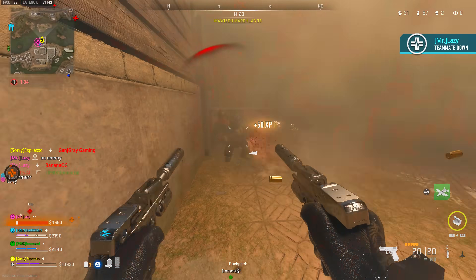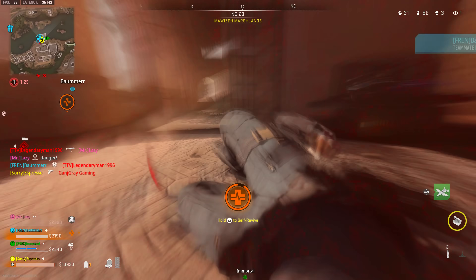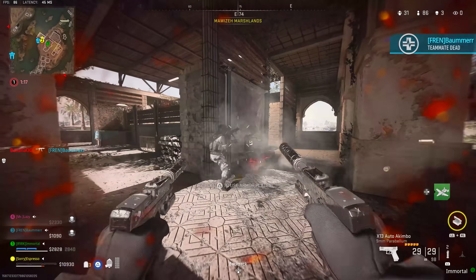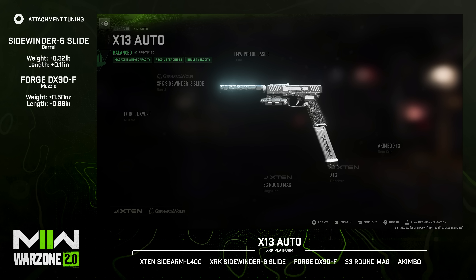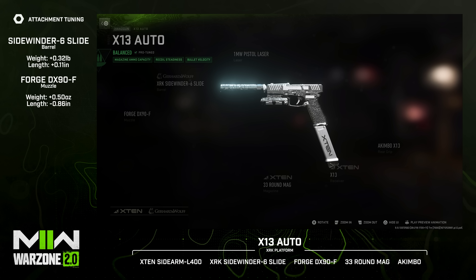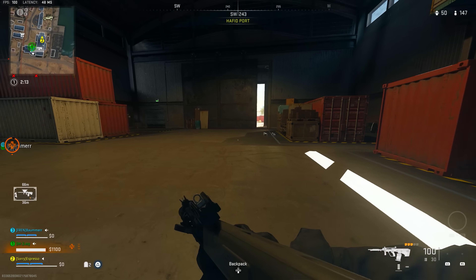The tenth weapon is the X13 Auto akimbo — something I run on every class for clearing buildings and close-range enemies, swapping out if I find something better at a buy station or stronghold. I'd run the X10 Sidearm L400 laser for hip-fire accuracy and recoil control — no need for ADS speed when running akimbo. The XRK Sidewinder-6 slide for recoil control and bullet velocity, the Forge DX 90-F's for sound suppression, bullet velocity, and recoil smoothness, the 33-round magazine — the 50-round drum mag hurts movement speed too much — and the Akimbo X13 rear grip to cap it all off.